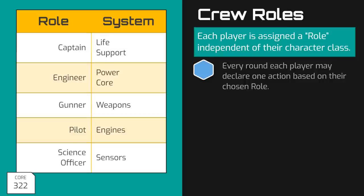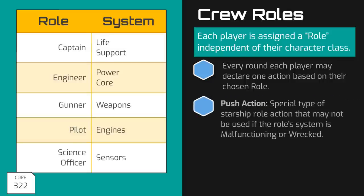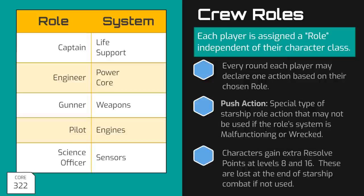Each round, players are allowed to perform one action as defined by their chosen role, and some of these actions are labeled as push actions. A push action works the same as a regular action in starship combat, except that the necessary system for that action cannot have the malfunctioning or wrecked conditions. We will be discussing malfunctioning and wrecked in much greater detail during Part 5 of this series. Also note that as players become more experienced, they gain extra resolve points that can be used exclusively in starship combat. At 8th level and again at 16th level, players gain one resolve point at the start of starship combat, and players may exceed their normal resolve point maximum when gaining these resolve points. Any resolve points gained this way are lost at the end of combat if they are not used.